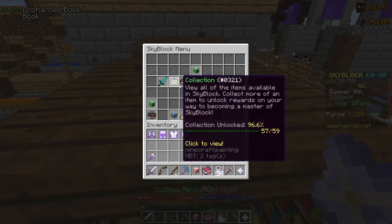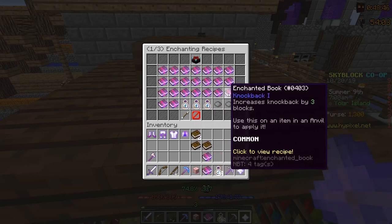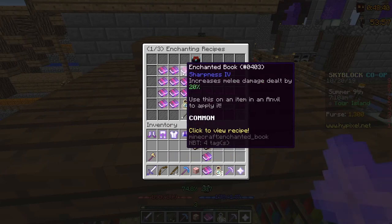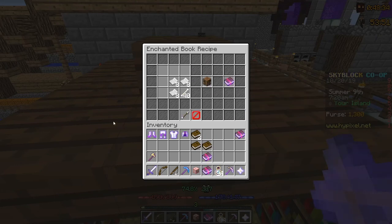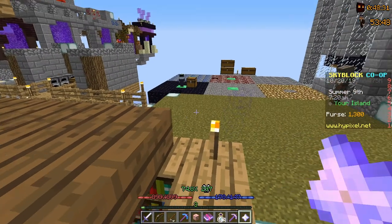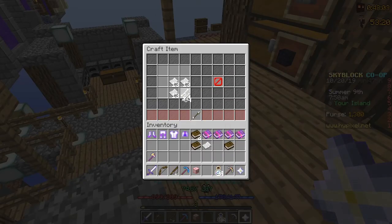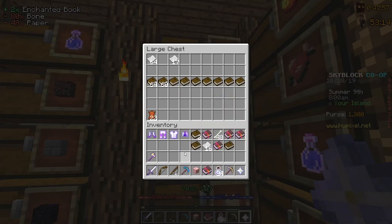Actually, can I craft power books? I'm pretty sure I can — I've crafted power books before. Here we go: Power 4 requires only 24 paper and 40 bones, so that's not too bad. Here's one power book, and there's another. Now I have Power 5, Infinite Quiver 5, and Aiming 5. I'm pretty sure Infinite Quiver only goes up to five.